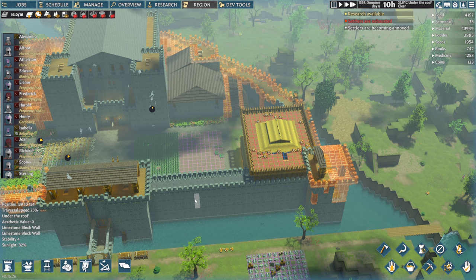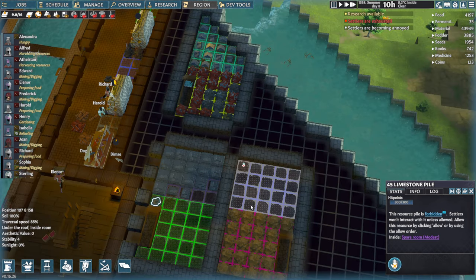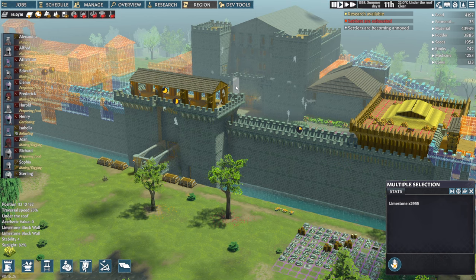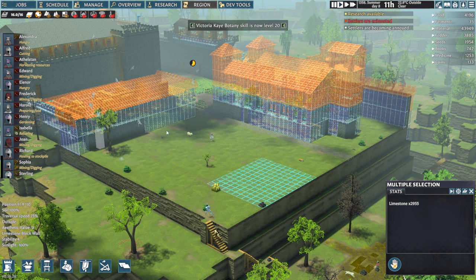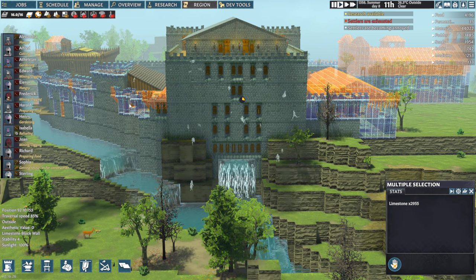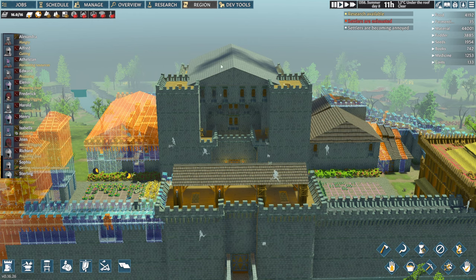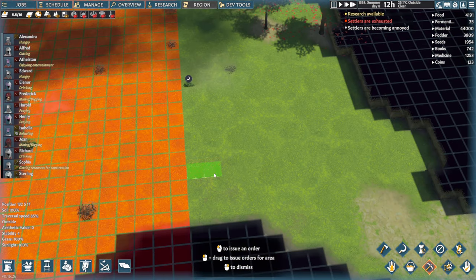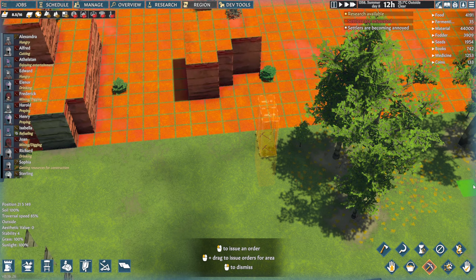Before we go and do that, I want to release all our building materials so they can start getting back to work building up the castle. We'll allow the clay piles, limestone blocks, limestone piles, these clay bricks, and all the limestone piles at the mine. So now when I hit play, they should start getting to work building the castle again. I'd like them to start on the cathedral soon. From now on: that's the West Wing, that's the East Wing. We'll leave it like that. So now let's start planning out the dig. We'll come down and tell them to dig that — and that. I can now cancel the markers.